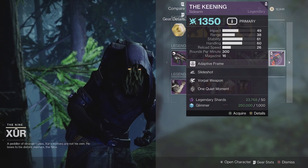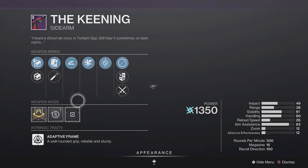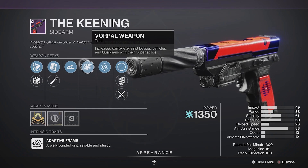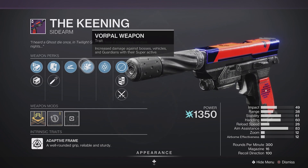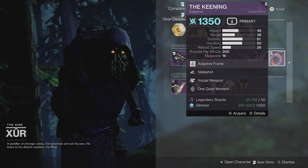And then finally, the Keening. It's got Slideshot and Vorpal Weapon — those are pretty good perks. Sliding around is nice, but I don't know about Vorpal Weapon. It's useful against Supers, Bosses, and Vehicles — though that one's probably a waste. This one's okay, not my favorite.